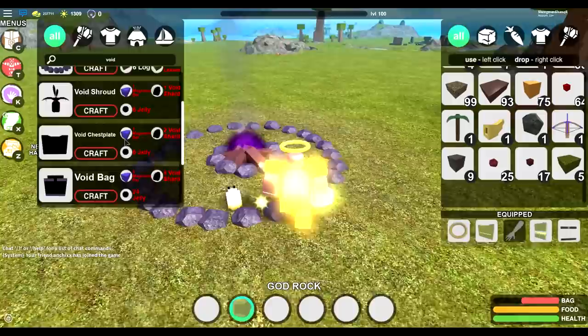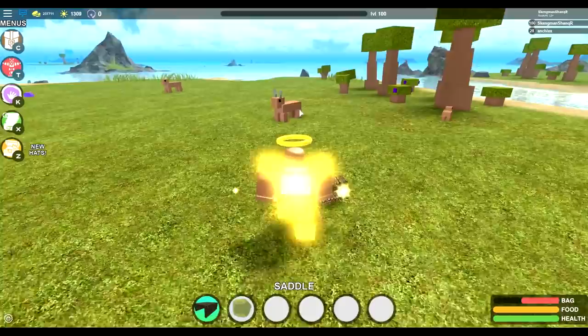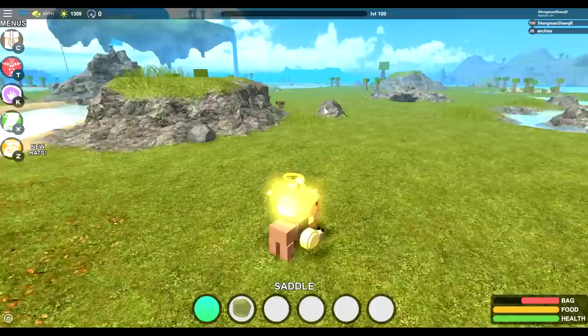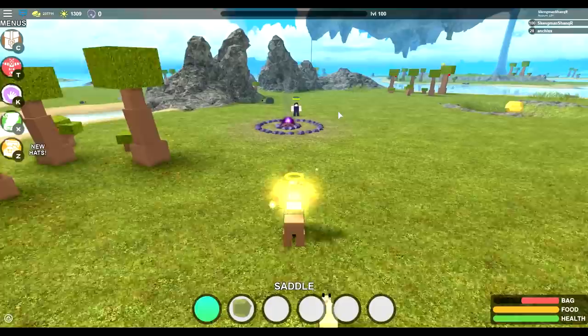I'm pretty much going to try and craft everything. I don't know what level you have to be — I'm going to assume it's level 100, because that's the highest level. I've got a saddle. I'm going to go and tame a banto. You stay over by the portal and we'll sort it out. Also, you get to choose one voodoo spell, but you only get one permanent unlock — you don't get them all, you can only get one. So I don't know what we're going to go for just yet.